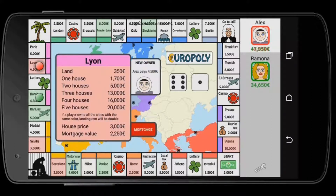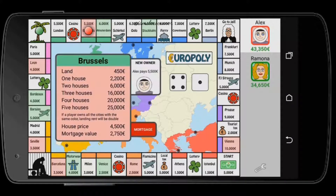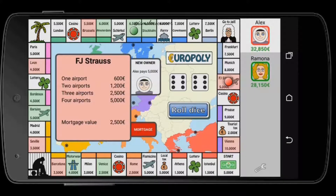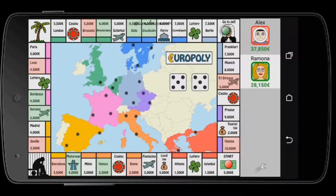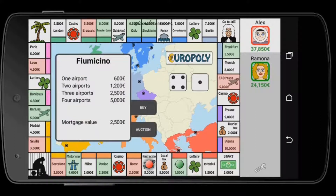The places you will mostly land on, starting from the bottom, are the motorway, Barcelona, Madrid, Paris, London, Oslo, Frankfurt, Munich, and Vienna. As we play I'll give details on each thing you land on. The game makes it compulsive to buy, but if you don't, it goes to auction — so it's better to just buy.